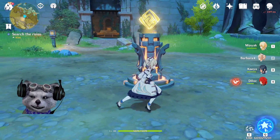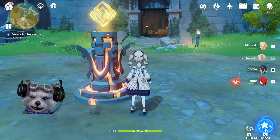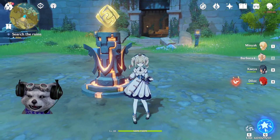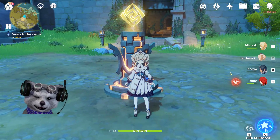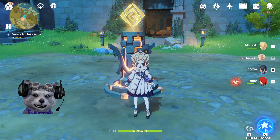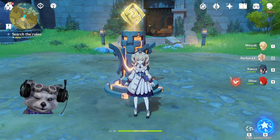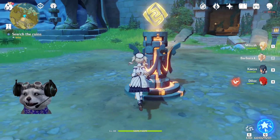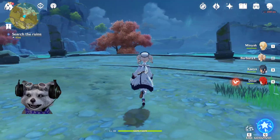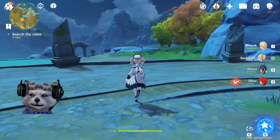You'll see an earth stone protected here, and an artist named Vermeer standing right here. He will say that he lost his painting and lost his paint and brush. So what you have to do first is go find the paint and brush.